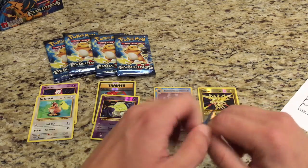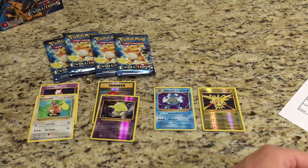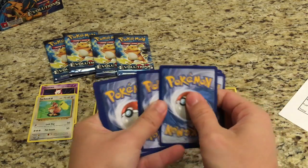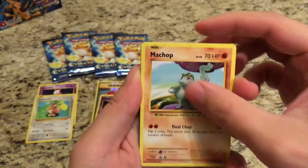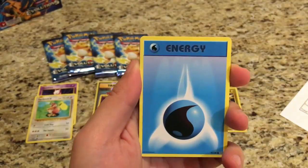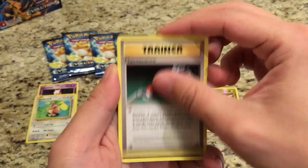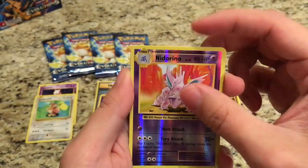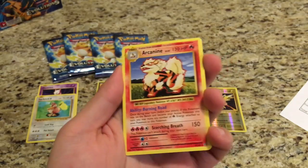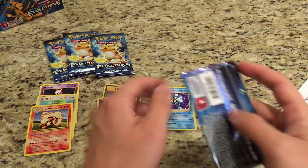Alright, let's see if the fourth Raichu pack can keep it up. We start off with a Voltorb, Machop, Growlithe, a Water Energy, Magnemite, Switch Trainer, Maintenance Trainer, Brock's Grit. The Reverse is a Nidorino, just an Uncommon, and the Rare is an Arcanine. Still just five points for the Raichu packs.